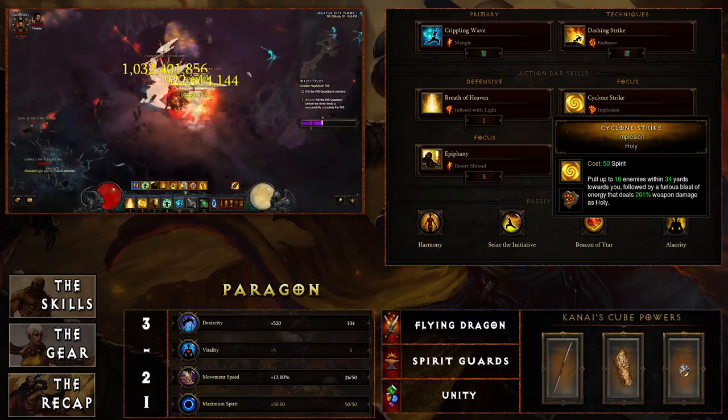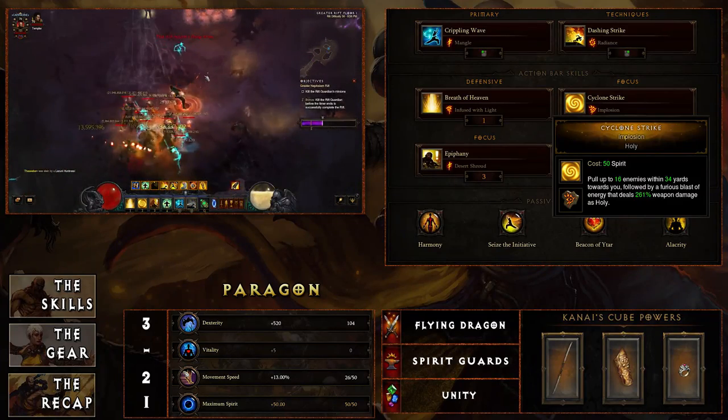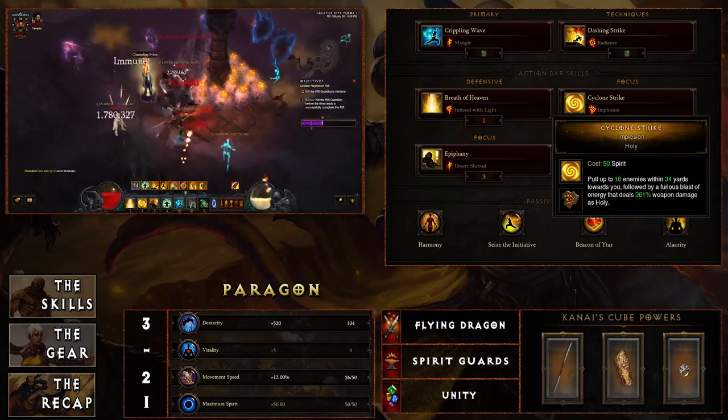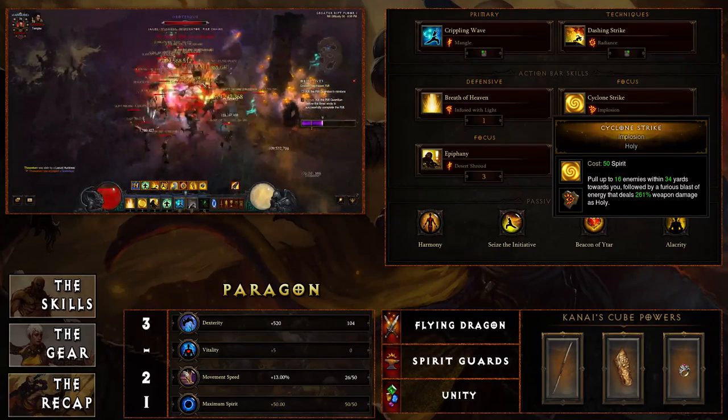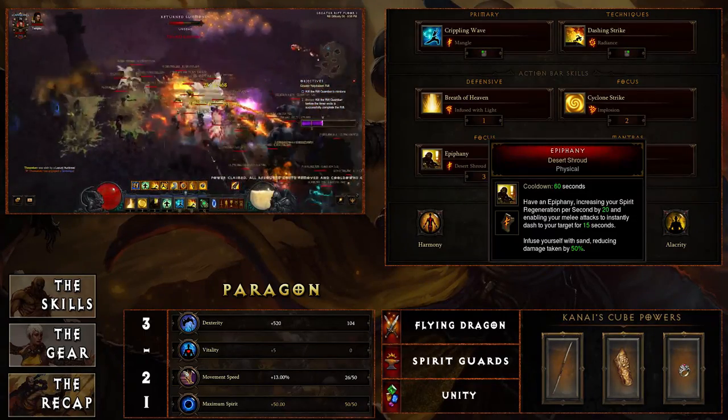Cyclone Strike with Implosion is a great choice — you could opt for another rune, but this is very good because you'll be able to bring in a lot of enemies at once by getting that extra range out of Cyclone Strike and pulling everything right on top of you.